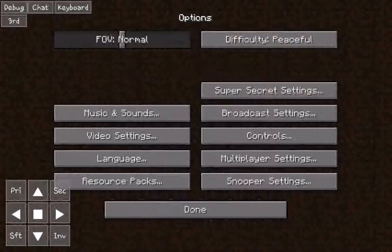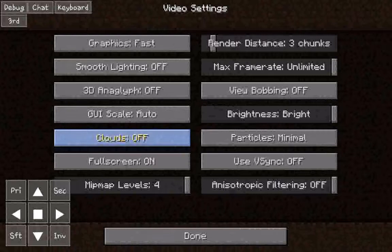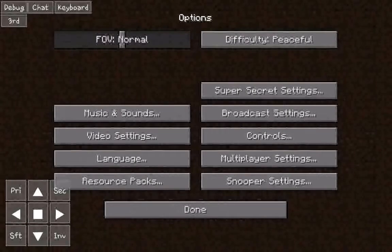So you have your options as usual. I recommend — I'm not sure why it has this, but I suggest you have your render distance at the lowest level, as it's way too glitchy otherwise.